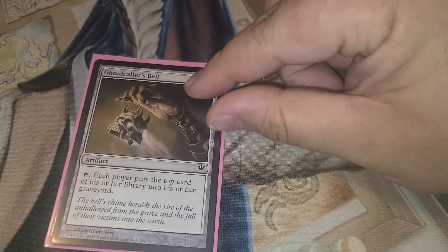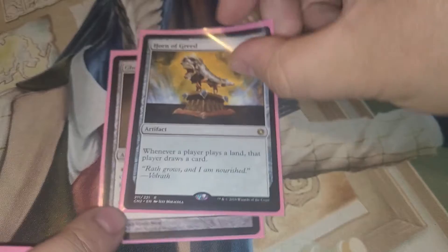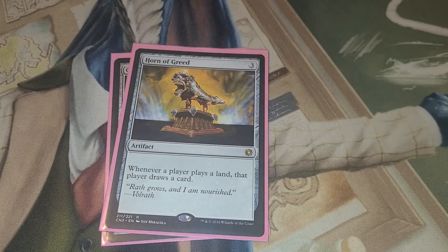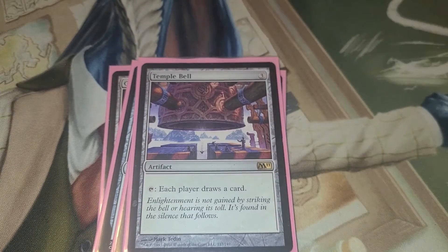Artifacts in the deck — we're running all the great ones. Skull Clamp's Bell — each player puts the top card of his or her library into the graveyard. Horn of Greed — whenever a player plays a land, that player draws a card. Silesya Signet. Temple Bell — each player draws a card when it taps.